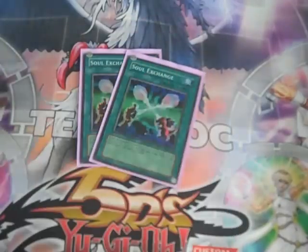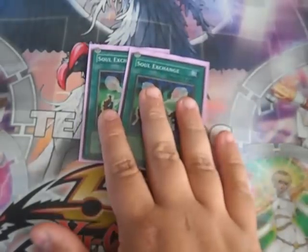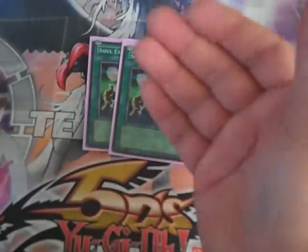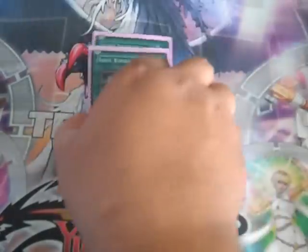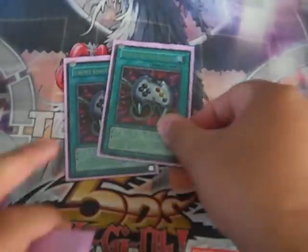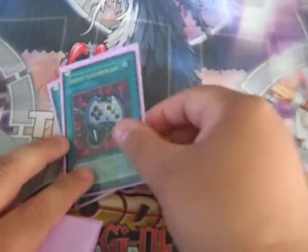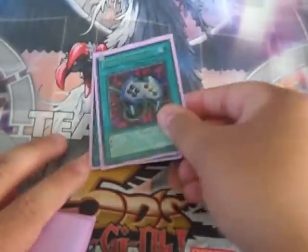Two Soul Exchanges — I was running three but the third was just too much, becoming a dead draw in a lot of occasions. Two Soul Exchanges works — tributing the opponent's monsters allows me to clear out monsters even though I lose my battle phase. With the Monarchs it lets me keep advantage. Two Enemy Controllers — as I mentioned earlier, Treeborn shenanigans with Enemy Controller: taking Tuners, taking Synchros, tributing them off for my Monarchs and all that good stuff.